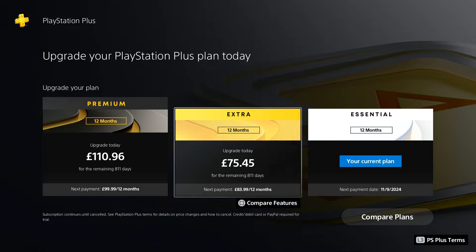I think when I bought Essential I was waiting for deals and only paid about £30 a year for 12 months of PlayStation Plus. So upgrading to Extra would work out at roughly £60 a year. Let's have a look at Premium first and see what it's going to offer — is it going to entice me into that top tier service?